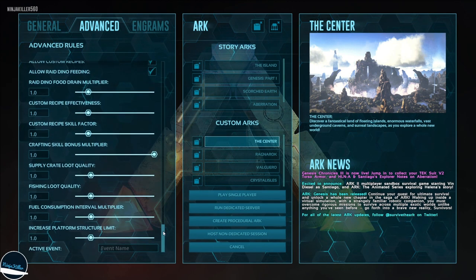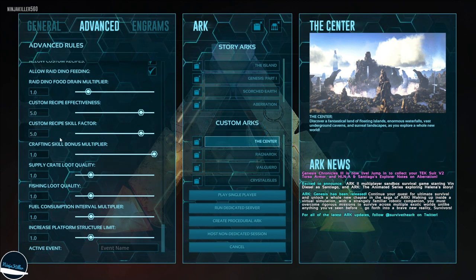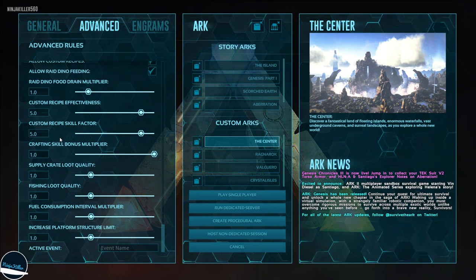I would also increase the custom recipe effectiveness and recipe skill factor to at least 5.0. You can craft custom recipes in the game and the better the recipe the better the effect — this multiplier just makes those custom recipes even more effective for you and your creatures.